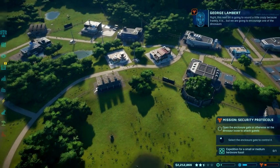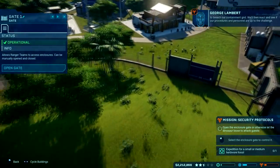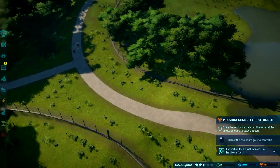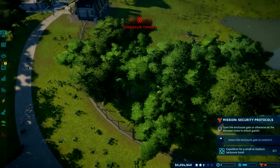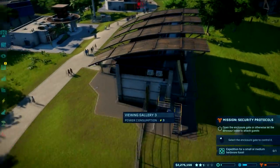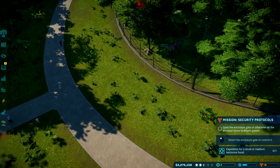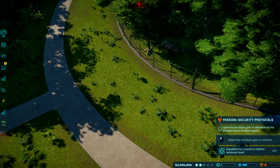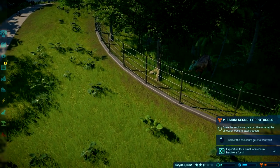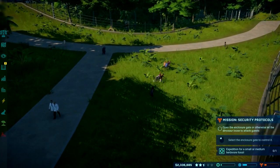The security character says this next bit sounds a little crazy but they're going to encourage one of the dinosaurs to breach containment to test procedures and personnel. So I take back everything I said about this guy — he wants you to let the thing rampage. It's scripted to be agitated, so it's going to break out anyway. I can't even look at the health of the fence. And the guests actually do react to the escape, though the scientists don't seem to care at all.